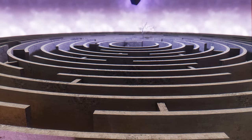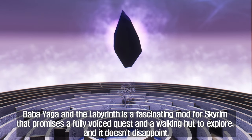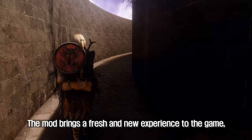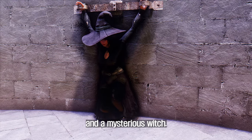The first mod to introduce is Baba Yaga and the Labyrinth. It is a fascinating mod for Skyrim that promises a fully voiced quest with a walking hut to explore, and it doesn't disappoint. The mod brings a fresh new experience to the game, with the addition of a soul cairn maze, weeping angels, and a mysterious witch.